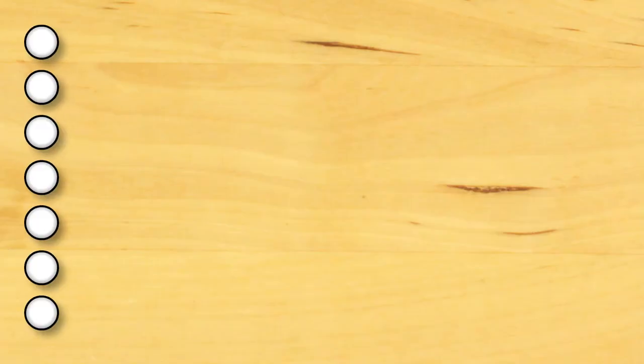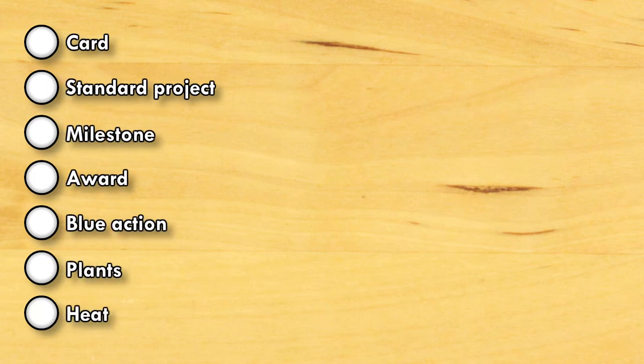There are seven possible actions you can take. You can either take one or two actions, and if you take two, they can be the same action twice, or two different actions. You can play a card, as we've seen — this is what you'll probably be doing most of the time — but there are other options.